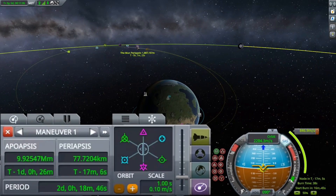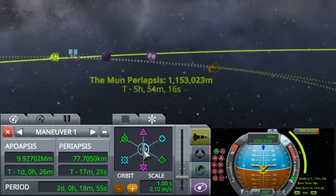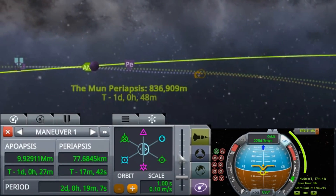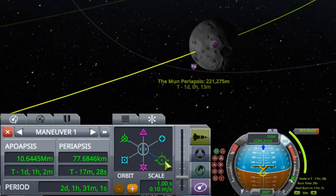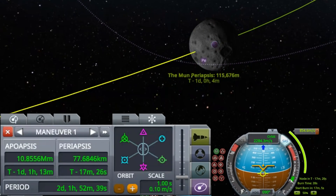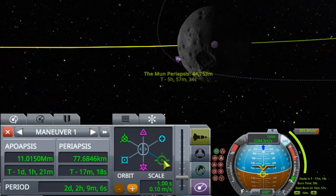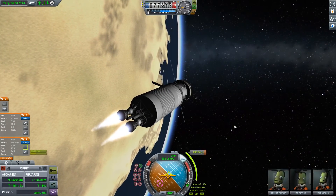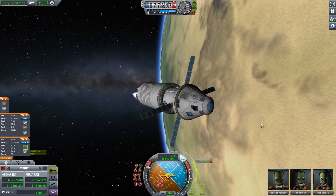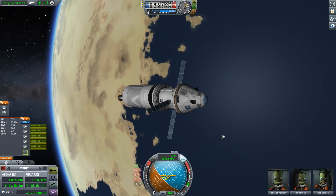Now we're really going to have to do some precise maneuvering. I'm trying to get a really efficient transfer to the moon, so I'm just tiny adjusting my maneuver node to make the periapsis as low as possible. I'm also using the gizmo while focusing on the moon, which enables me to see a lot better what's going on — this was not possible in the past. This is a really nice update to the game and is going to help especially novice players who haven't yet installed any mods or don't want to install any mods.